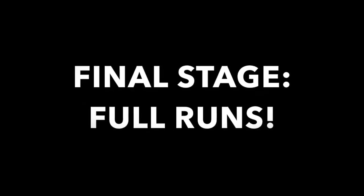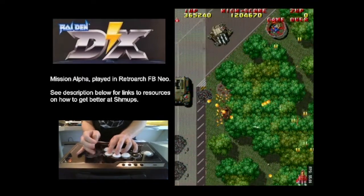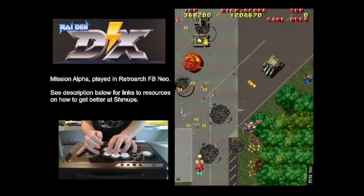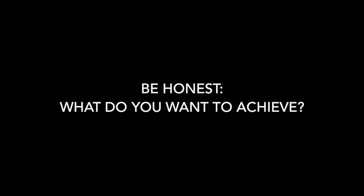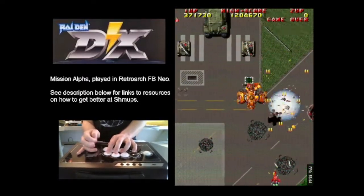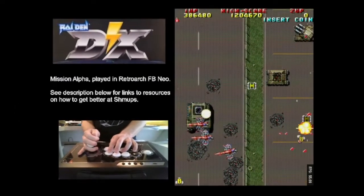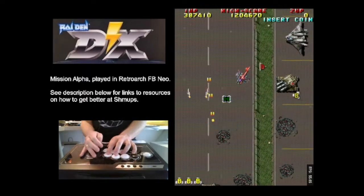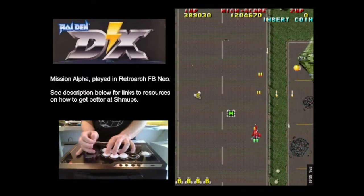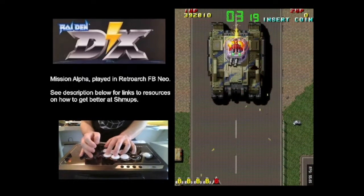The final stage is doing full runs, but don't bother until you really feel comfortable that you've answered all your own questions about how to approach every encounter. At this point you also have to be honest with yourself about what you want to achieve. If you just want to push it over the line under any circumstances — no lives, no bombs — go for it. Everyone's first clear is a desperate struggle to get over the line, and that's absolutely legitimate. For this run, because I was making these videos, I wanted to polish it a bit more until I had something I was happy with and that people could learn from.